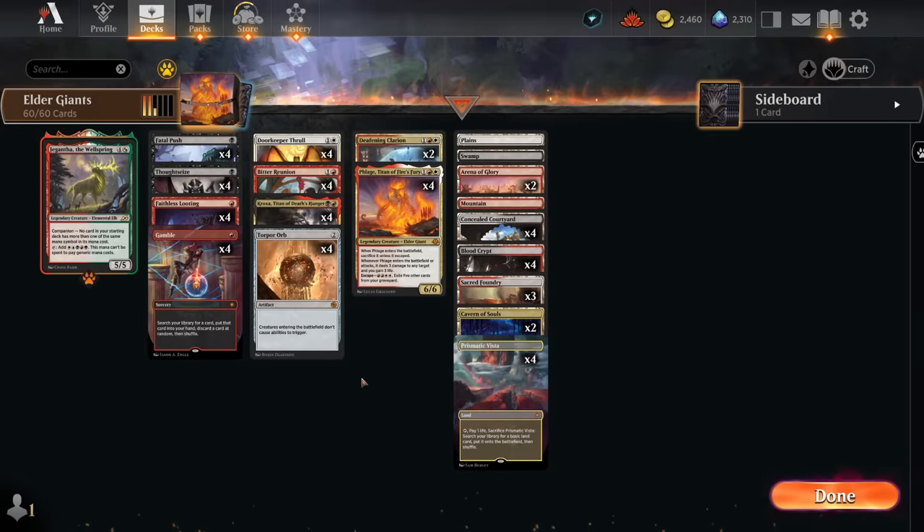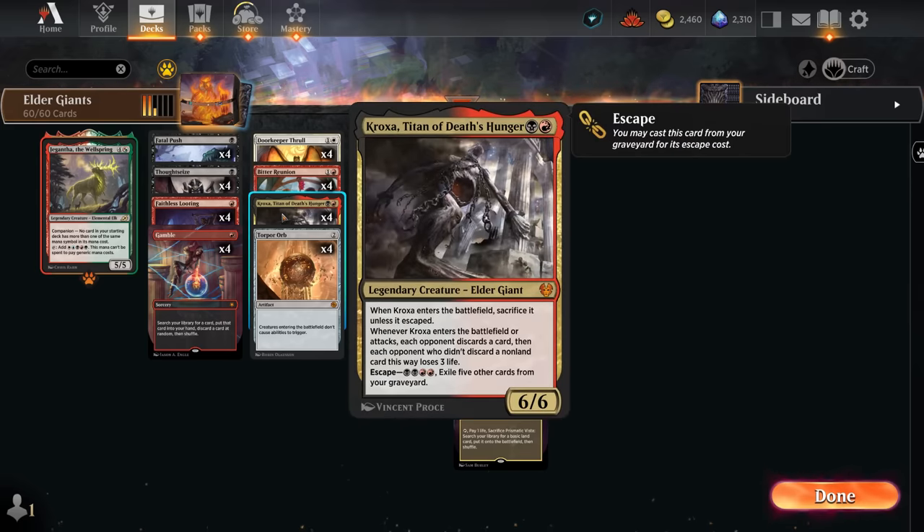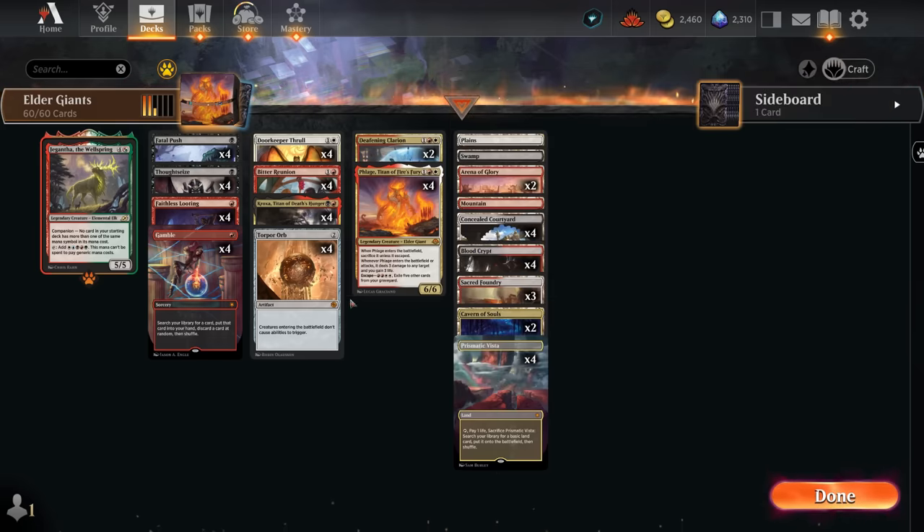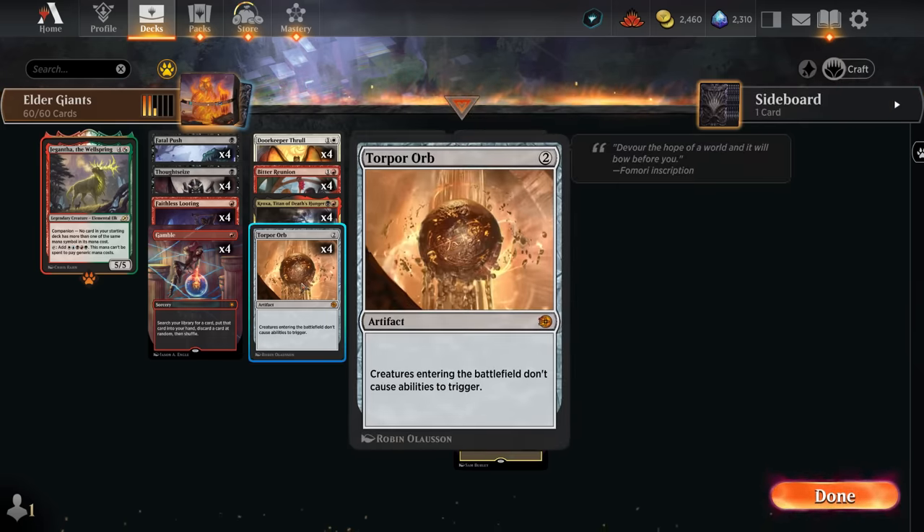Hello and welcome to another historic video. Today I'm very excited to present this Black, White and Red — or Mardu — colored Elder Giants deck that gets to play Kroxa alongside the new Flage. In this deck we can actually play these Elder Giants and keep them on the battlefield without having to sacrifice them, by playing them alongside Torpor Orb, a two-mana artifact that says creatures entering the battlefield don't cause abilities to trigger. It's also worth noting that Torpor Orb is a pretty good card in the current meta, with the Boros energy decks having a lot of creatures that trigger when stuff enters the battlefield, so Torpor Orb can shut all of those down.